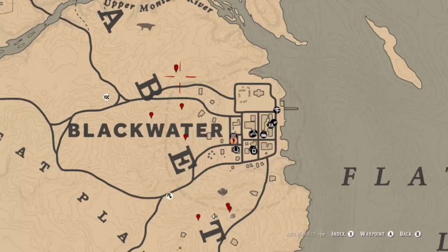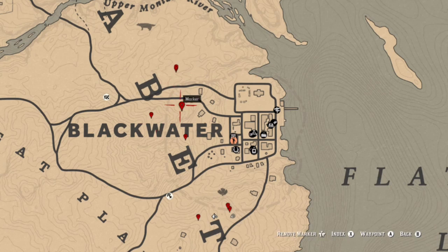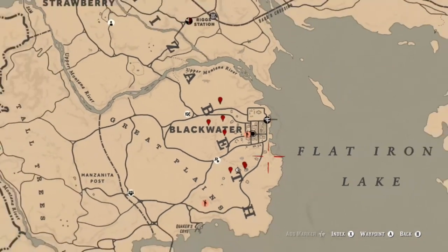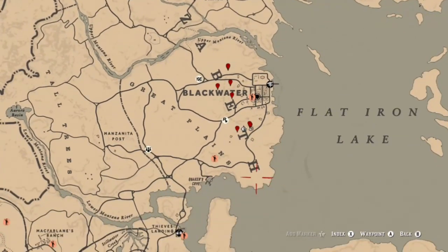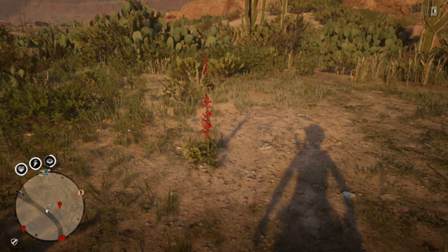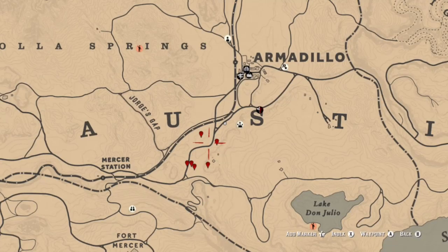First we're going to talk about prairie poppies. You can find these pretty easily in the Blackwater area. I just picked some spots that are close to the city, so if you fast travel here, get your prairie poppies and go ahead and head to another destination to do your challenges. You can find them in these locations that I'm marking off on the map, basically everywhere in the Great Plains.